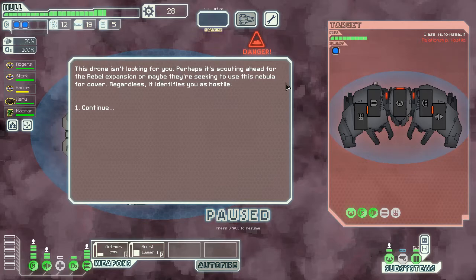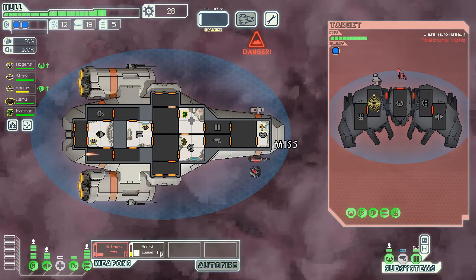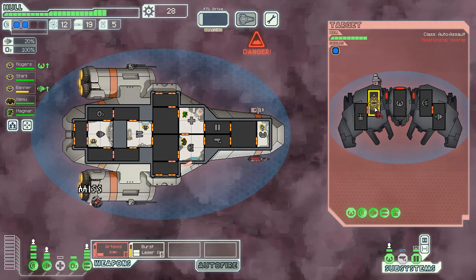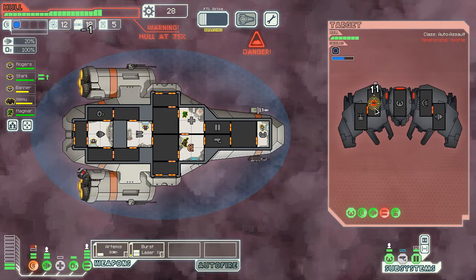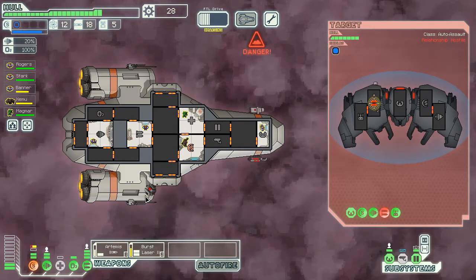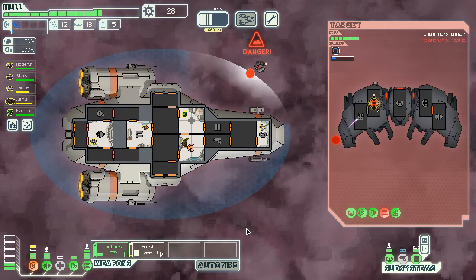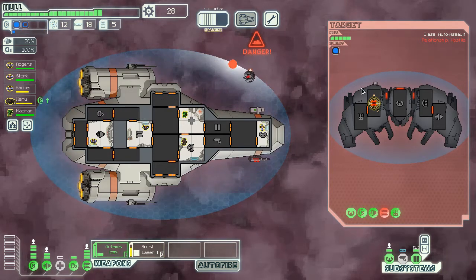A drone isn't looking for you — perhaps it's scouting ahead for the Rebel expansion, or maybe seeking to use this nebula for cover. Regardless, it identifies you as hostile. They have a drone here, pretty brutal. But I have two levels of shields, so that combat drone just keeps hitting your shields constantly. I want to take out this missile launcher as fast as I can. Right in our shields — that's bad. And I missed. He can go fast enough to hit us before the shield comes back up. But we got it back up — we're looking fine now.